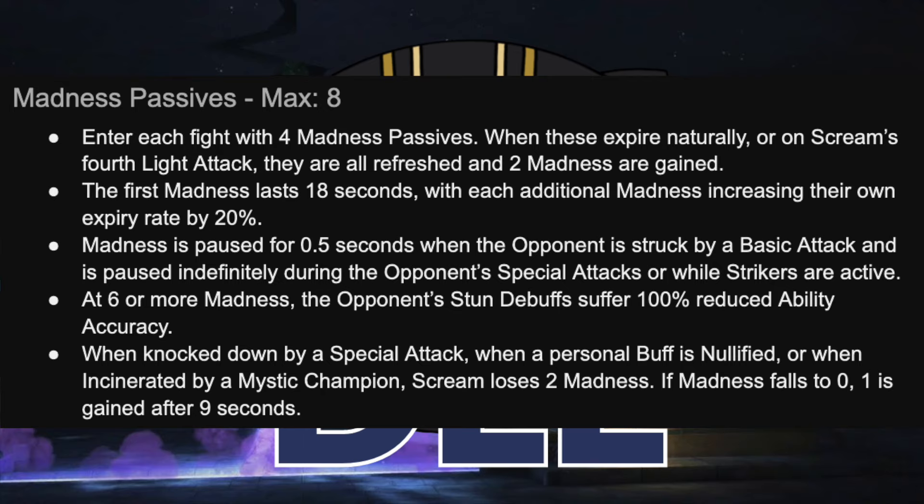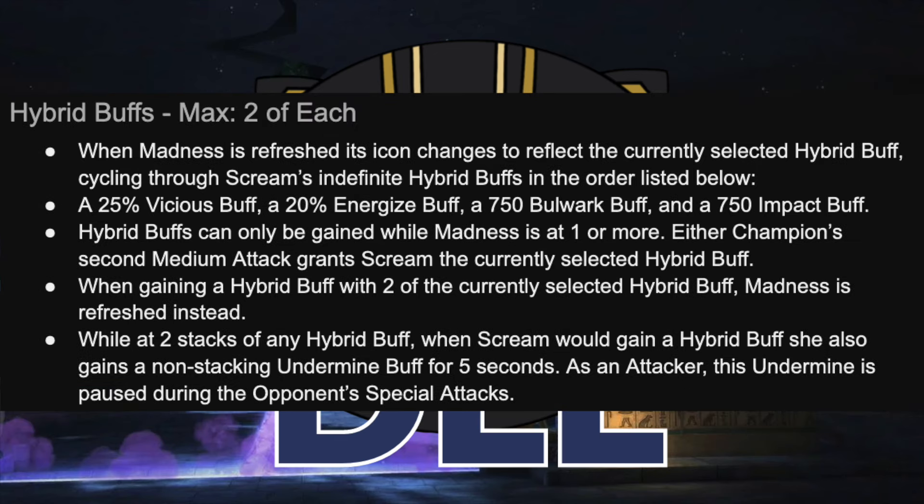At six or more Madness, the opponent's stun debuffs suffer a 100% reduced ability accuracy, which can become really important on defense — if you can't stun Scream, she's going to throw her heavy attack more often. When knocked down by a special attack, when a personal buff is nullified, or when incinerated by a mystic champion, Scream loses two Madness. So if you want to make sure your stun debuffs land, frequent special attacks, nullify, or incinerate specifically from mystics such as Longshot will work. And if Madness falls to zero, she gains another one after nine seconds.